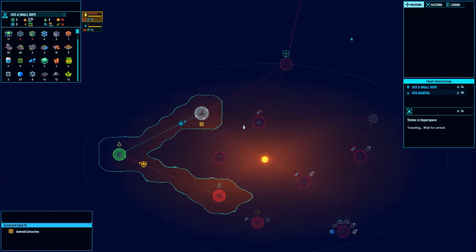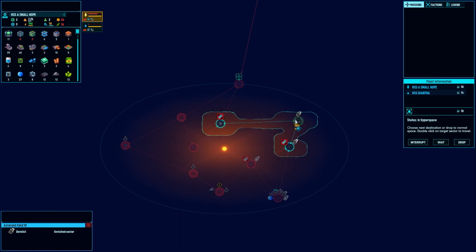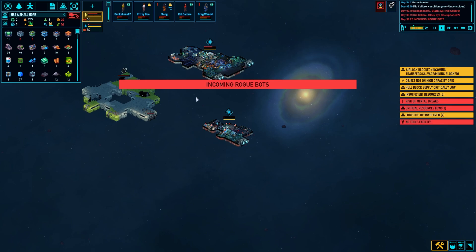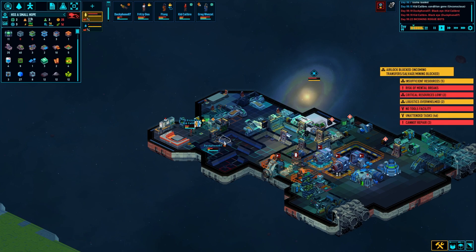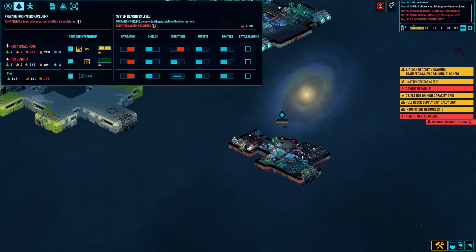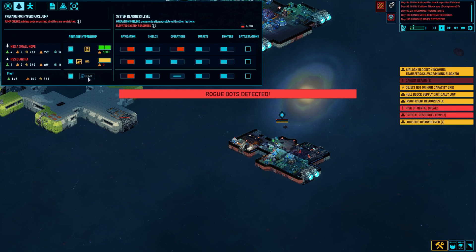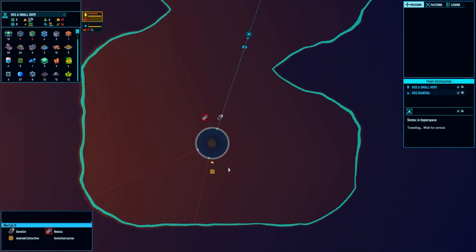We'll go up this way, slide into this node. Another derelict — we'll clear a few derelicts here and go from there. Let's be smart about this, tuck you in right there. Get on ops, start blasting those robots! We might need to jump out — I don't think we're ready for this. Get that engine up and running, micro meteoroids too. We gotta get out of here — and we are out! Yikes, what a place.